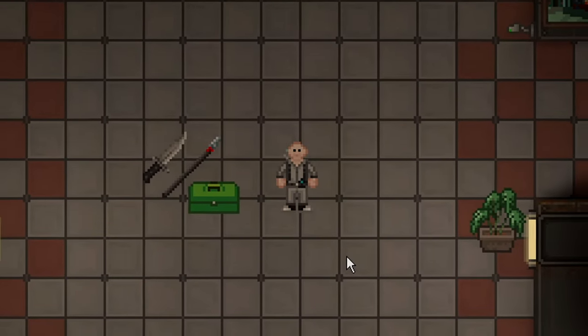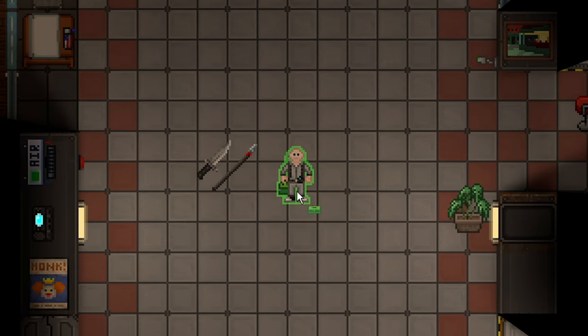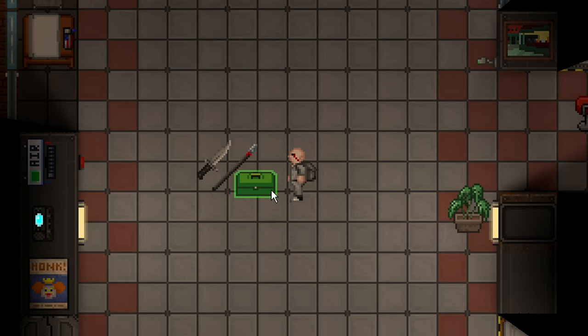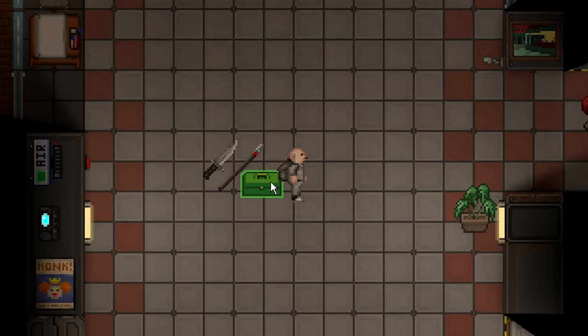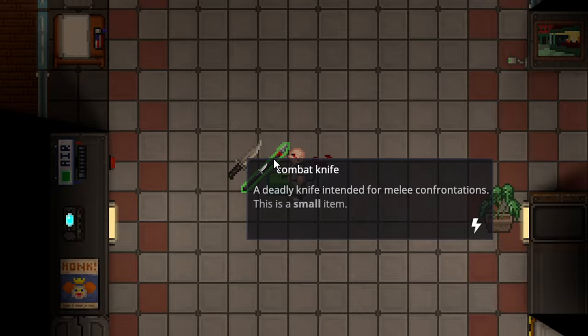Bleeding has received a pretty big update in Space Station 14. Bleeding is simply the act of bleeding when you take a brute type of damage. So if I get hit by a 12 damage toolbox, I will bleed a little bit. As you can probably imagine, things like blunt objects don't make you bleed nearly as bad as something cutty like a combat knife.